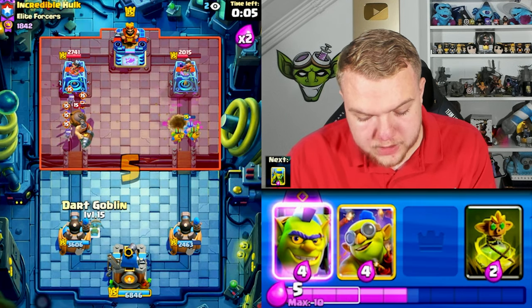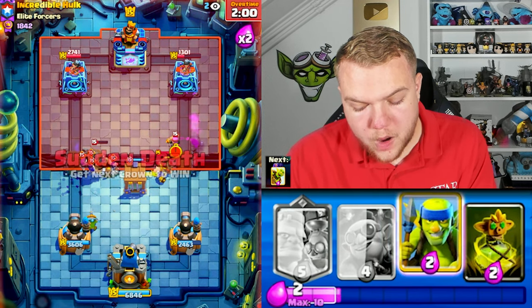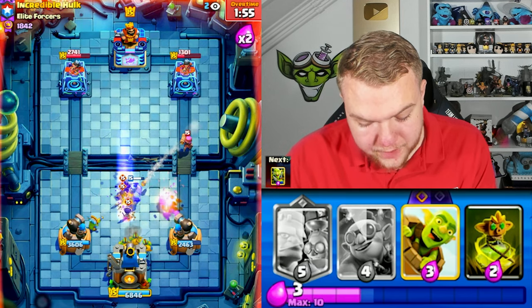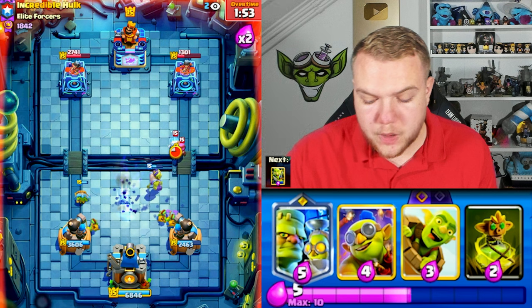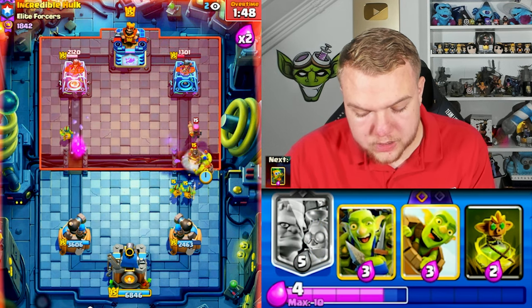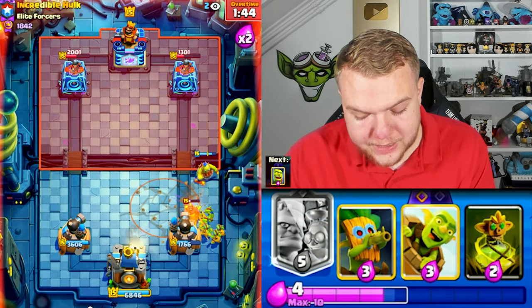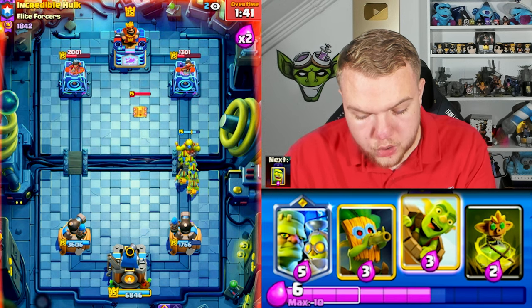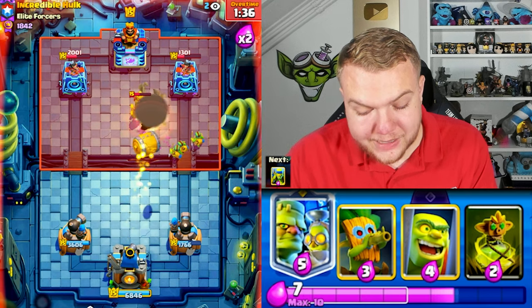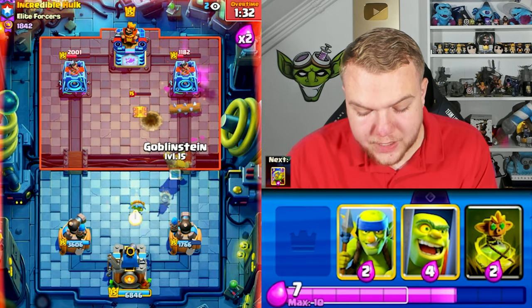He pops the ability — good play by him. Going dart goblin to clean up skeletons and evil goblin cage hopefully to pull the hawk rider. It does pull the hawk rider. We need to be careful with the evil skeletons but we have a good defense with dart goblin and spear goblins. Going demolisher and goblin gang — he goes with earthquake. Hawk rider makes it to the tower once. Will he use the lock? Looks like he'll keep it. Going goblin barrel — he doesn't have tesla available and uses the lock on defense.